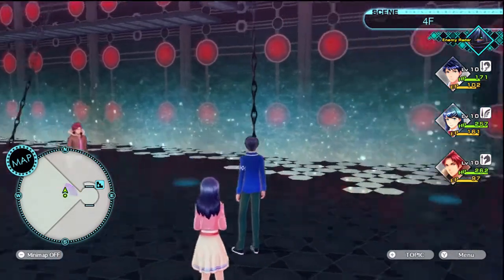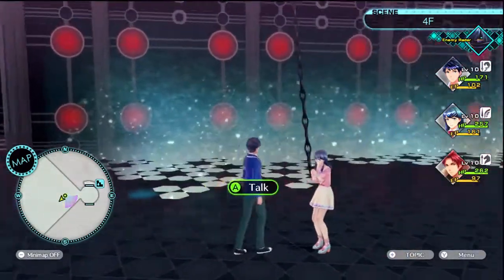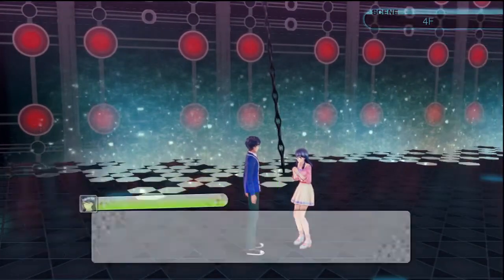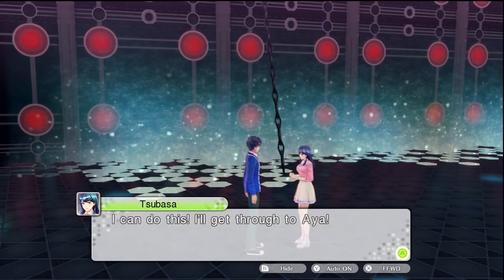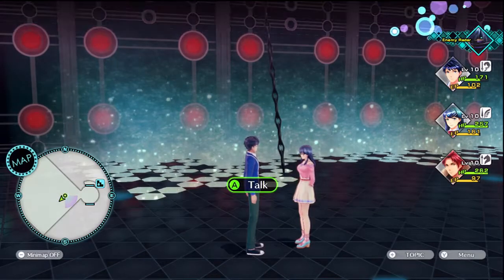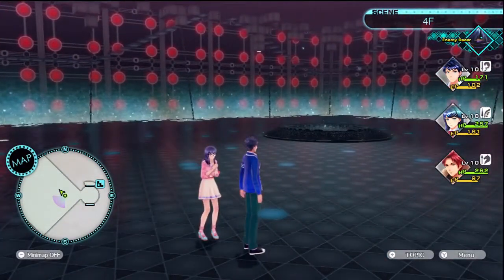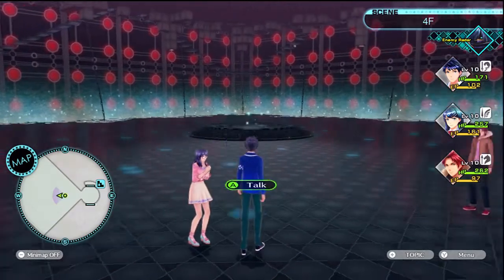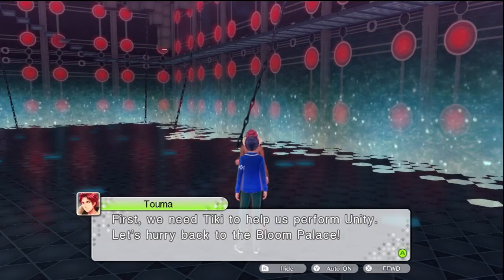Hello everybody, welcome back to Let's Play Tokyo Mirage Sessions Sharp F.E. Encore. Last time we found Tsubasa's sister and were making headway in getting her to remember who she was. Then we had to fight a demon.